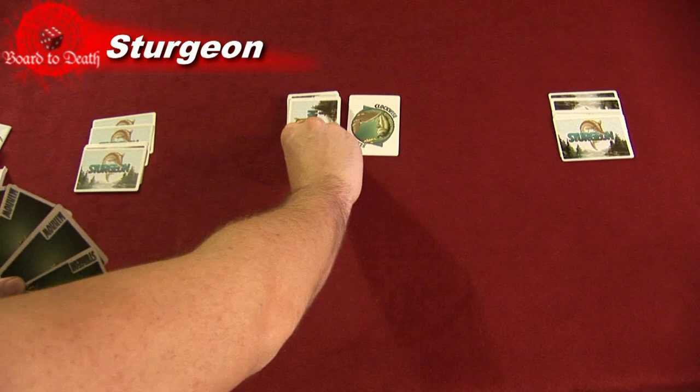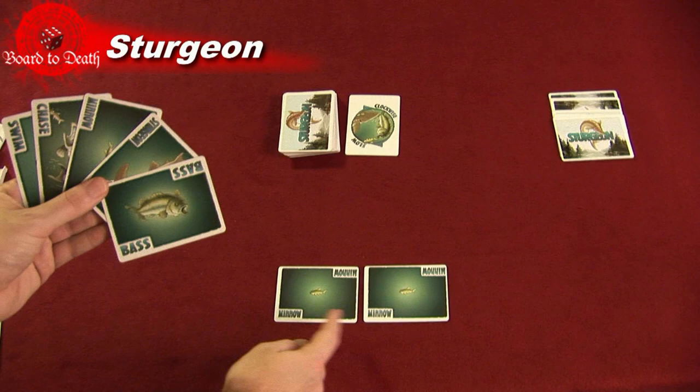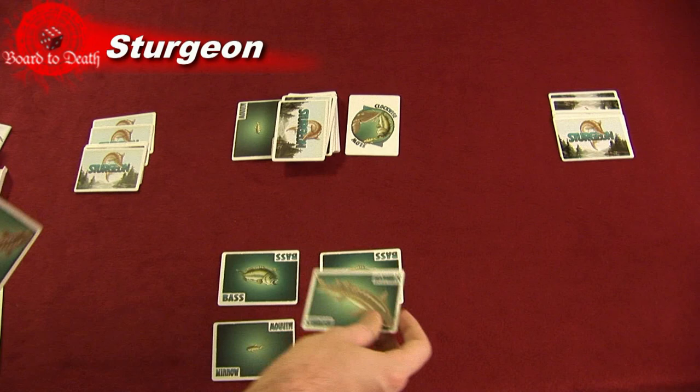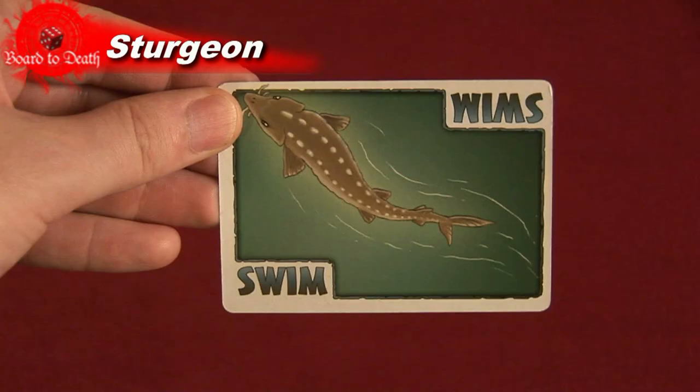Your side of the table is your side of the lake. On your turn, you first draw a card from the deck. Next, you can play a fish from your hand into the side of the lake. At first, you can play a minnow card. If you want to play a bass card, you need to eat 2 minnows and then play the bass card. If you want to play a Sturgeon card, you need to eat 2 bass cards and then play the Sturgeon. You can only play 1 fish card during your turn, so you have to start small and grow your fish into bigger ones.